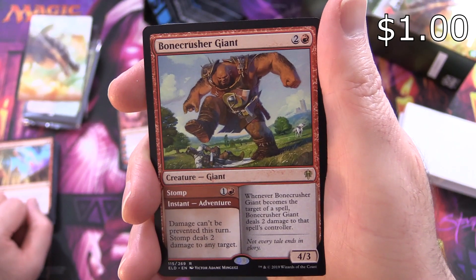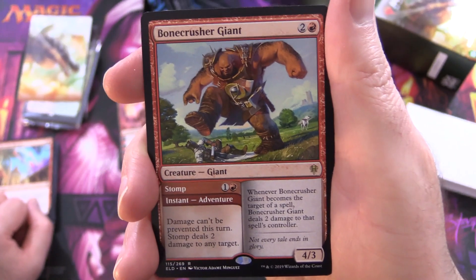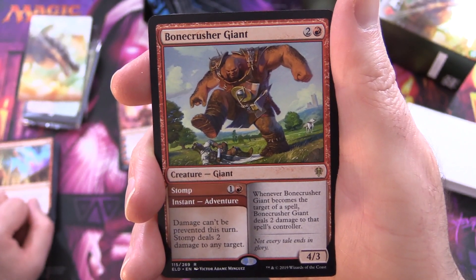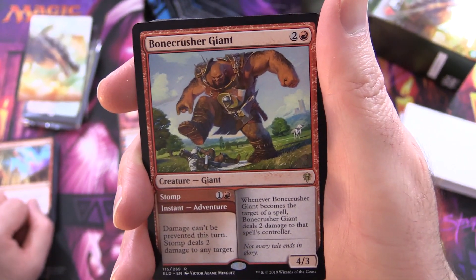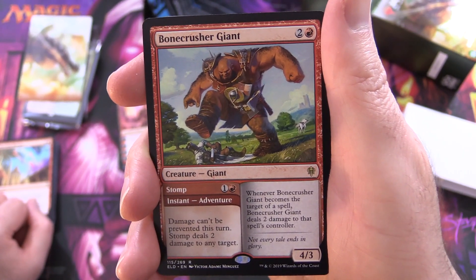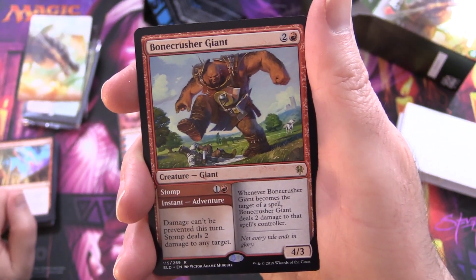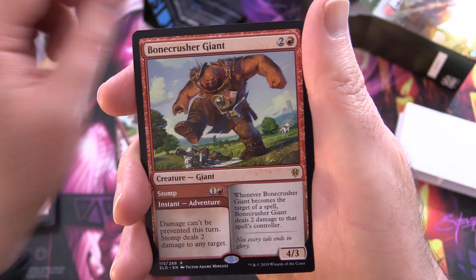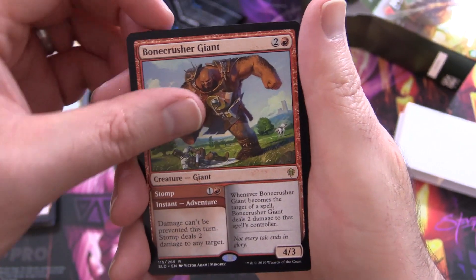Next up we've got Bone Crusher Giant, another card from Eldraine. Creature Giant, 4/3 for 3. This card has 2 parts: you've got Stomp for 1 and a red, Instant Adventure - damage can't be prevented this turn, Stomp deals 2 damage to any target. Or you can cast the creature portion - whenever Bone Crusher Giant becomes the target of a spell, it deals 2 damage to that spell's controller. So you either cast it as a creature, or cast it as an Instant Adventure and then cast it again on a following turn for the second part. Complete playset - that's what you need.